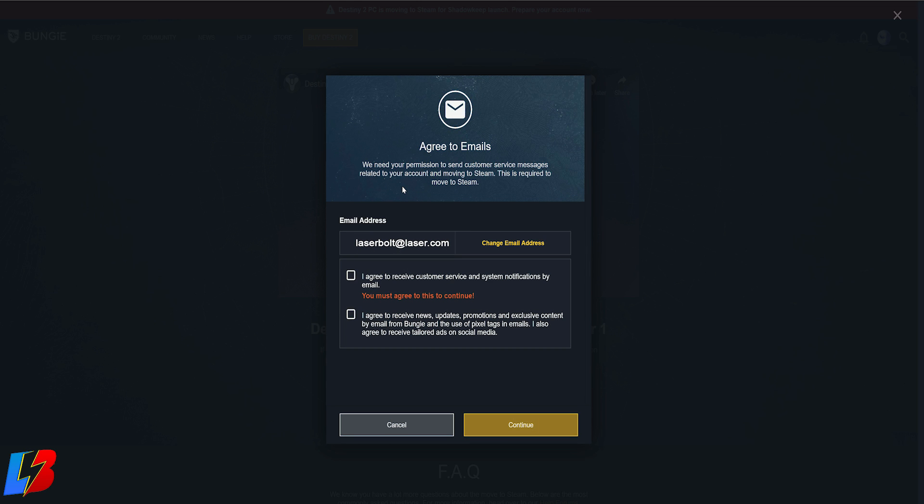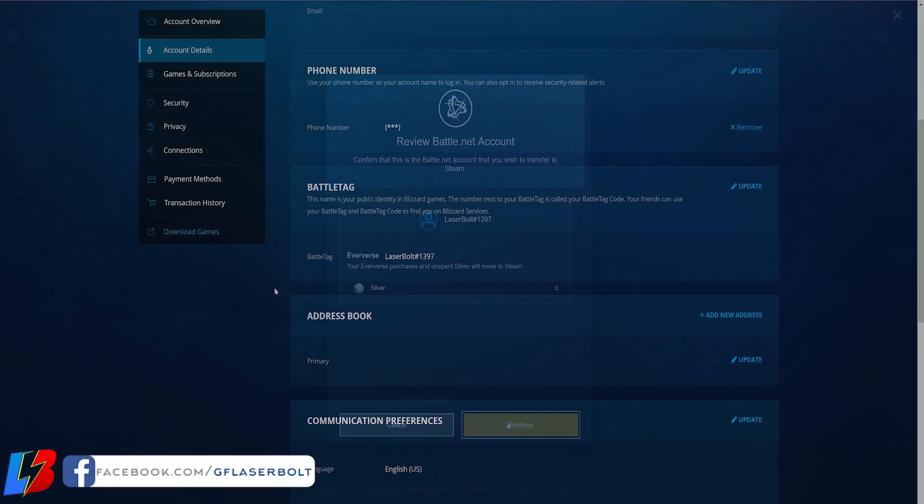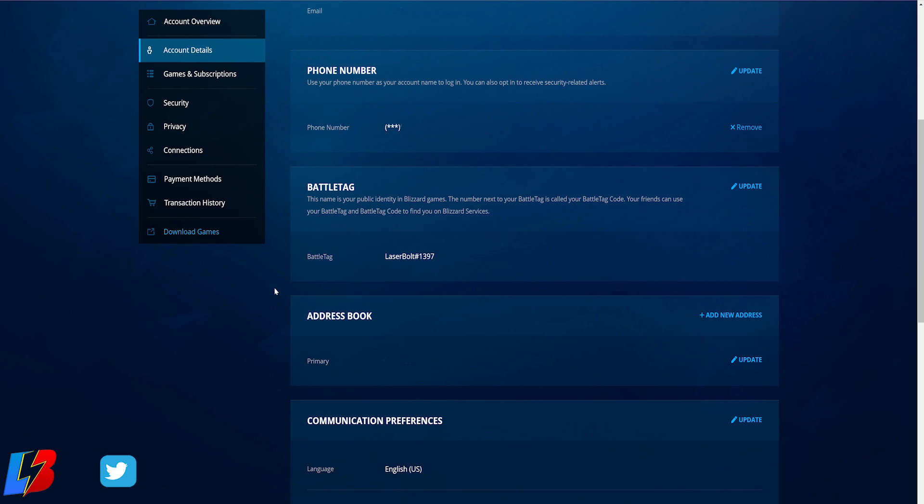After clicking Continue, it will say 'Review your Battle.net account — confirm the Battle.net account you wish to transfer to Steam.' If you have multiple Steam accounts, verify this is the correct Battle.net account. The best way is to check the ID number next to your username — mine is 1397. Head to Battle.net account settings, go to Battle Tag, and you'll see that same number next to your username. Once you confirm it's you, click Continue.